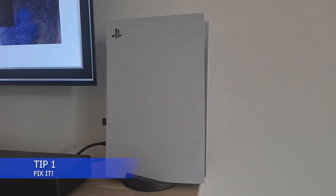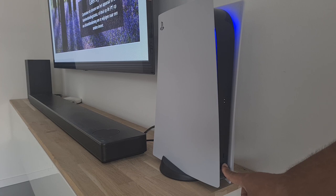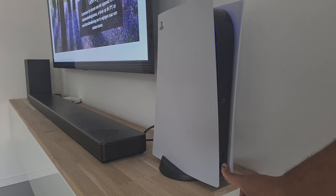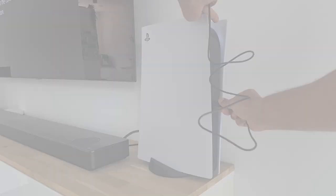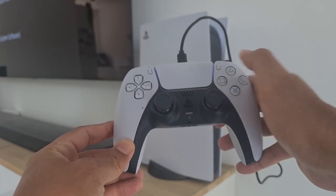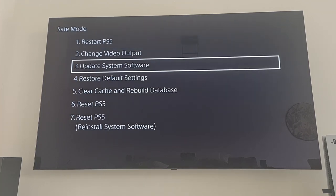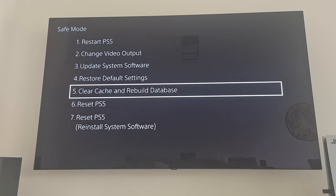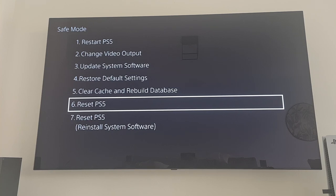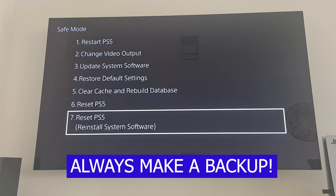PlayStation 5 tip 1: Fix It. Are you having issues with your PlayStation 5? This tip might help. Hold the power button until you hear a second beep — your console boots to Safe Mode. Connect your DualSense with a cable and press the PlayStation button. From here you have options like restore your PlayStation 5, change the video output, update system software, restore default settings, clear the cache and rebuild the database, reset your PS5, and reset and reinstall the system software. Always make sure to back up your data first.